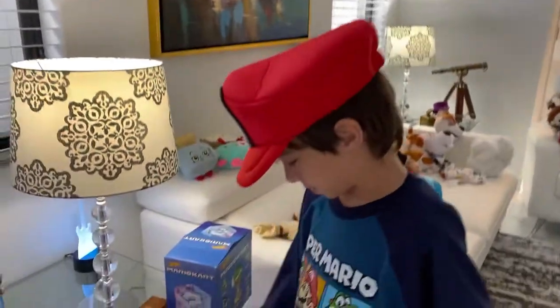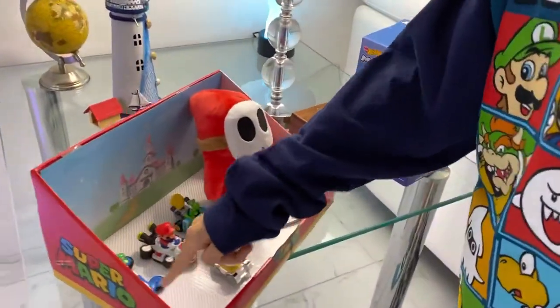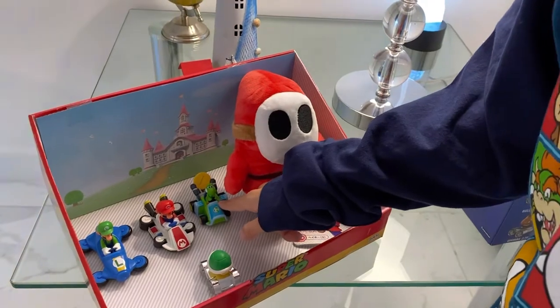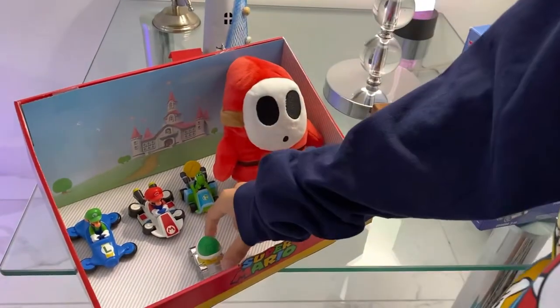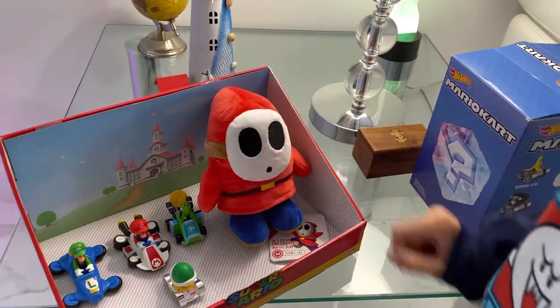Super Mario collection. First this is Luigi from Mario Kart. Then this is Mario with car. This is Yoshi with car. And this is the coin. Then this is the shell, green shell. And this is the shy guy.